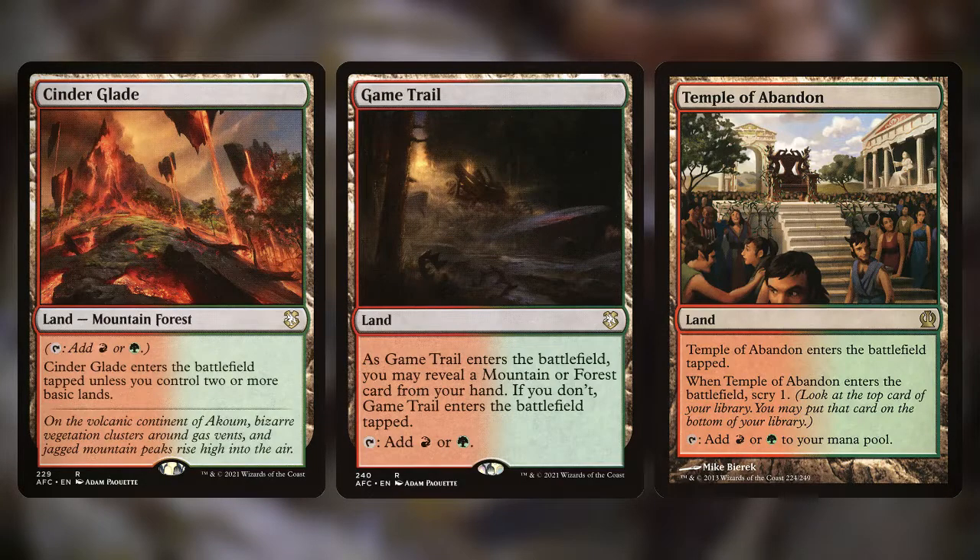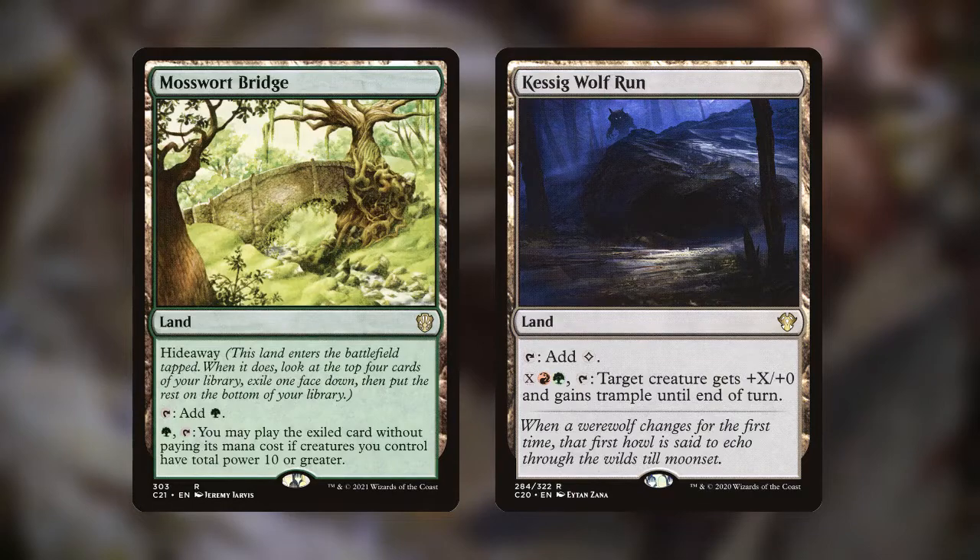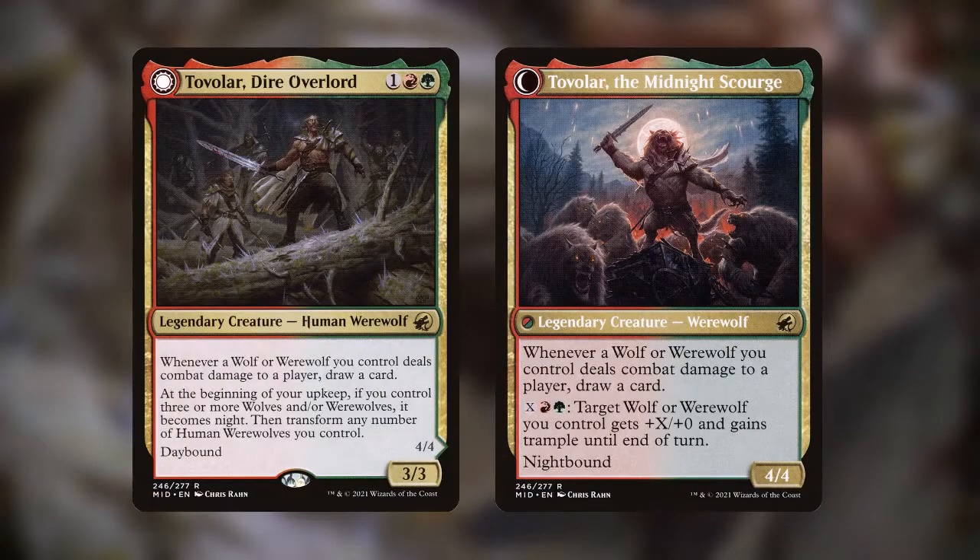We also have a bunch of dual lands like Cinderglade, Game Trail, and Temple of Abandon, as well as utility lands like Mosswort Bridge and Kessig Wolf Run. All in all, the deck is about $60, and I think it's a pretty fun way to celebrate the Halloween season.